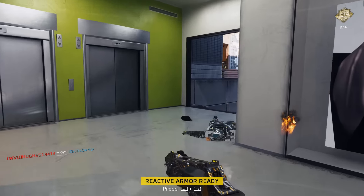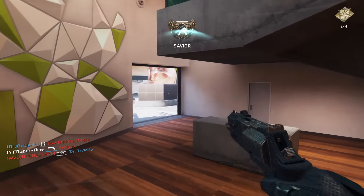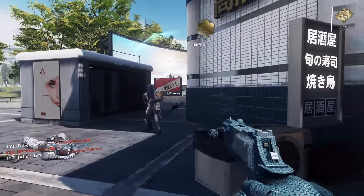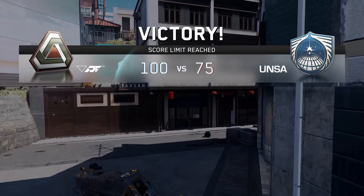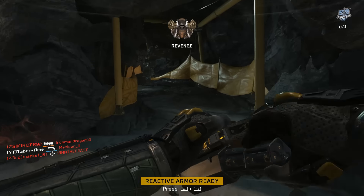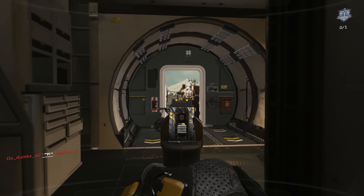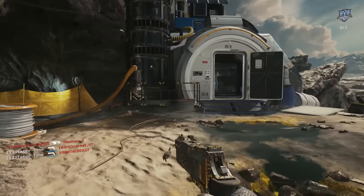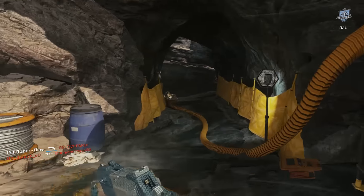I wanted to get the Akimbo attachment as fast as possible, and this weapon just doesn't cut it in Core mode. I highly recommend going into Hardcore. In this mode, the pistol becomes at least somewhat manageable — it's essentially a one-shot kill even at incredibly long distances. With Quick Draw, you can snap onto people faster than most other weapons in the game. When playing Hardcore, you'll definitely want the Reactive Armor payload. You can get lots of good streaks while it's active, and don't be afraid to hipfire as well — you get a lot of surprising kills in Hardcore.